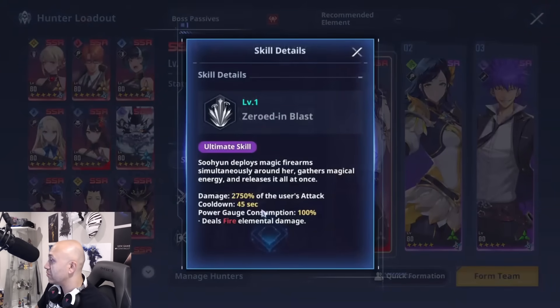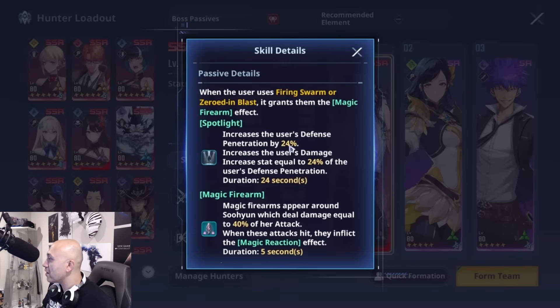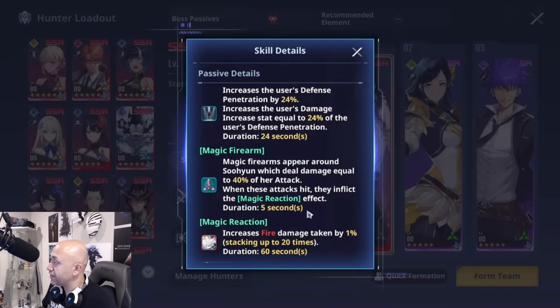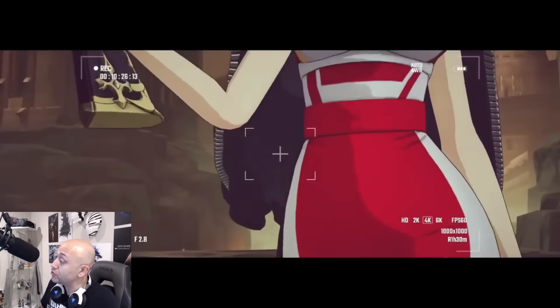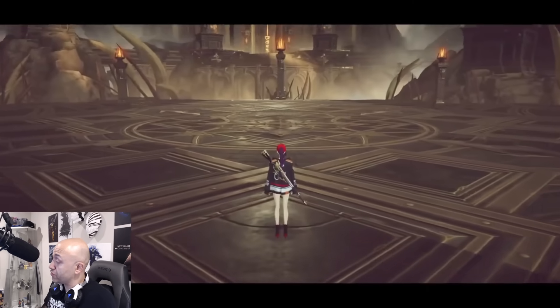Zeroed In Blast has her do 2750 percent of her attack with fire damage. When the user does Trick Shot, she applies Spotlight on herself and then summons Magic Firearm robots. Spotlight gives 24 percent defense penetration and a damage increase. Magic Firearm summons little robots that do 40 percent of her damage plus a magic reaction effect, which reduces the fire damage taken by the opponent by 1 percent, stacking up to 20 times.